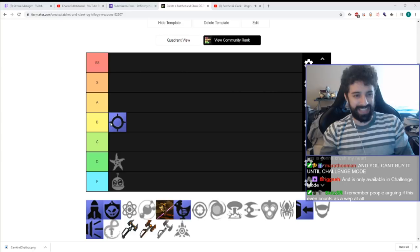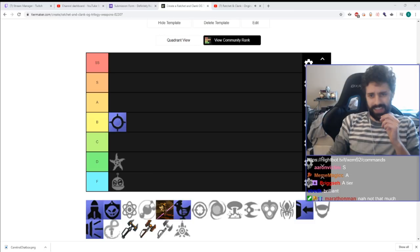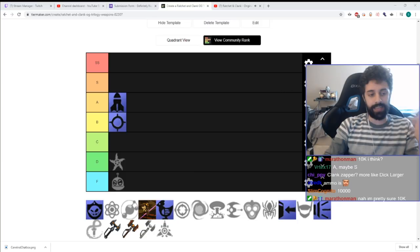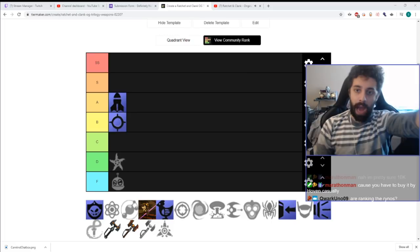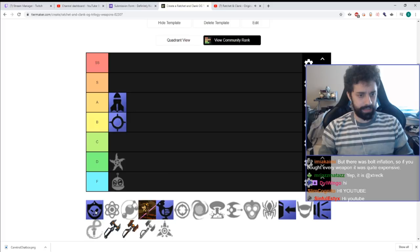The Devastator in Ratchet 1 is actually really solid. It costs around 20k bolts, which is not that much, and it's super useful and does a lot of damage with ammo that isn't super expensive. I'm gonna drop this in A-tier for now — it's either the top of A-tier or the bottom of S-tier. Keep in mind that SS is the tippy top — there's only gonna be like three or four weapons in SS tier.